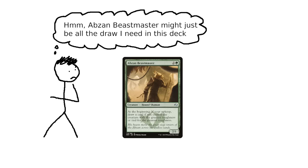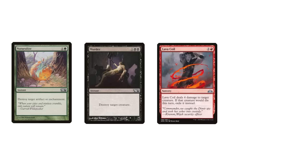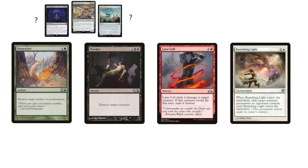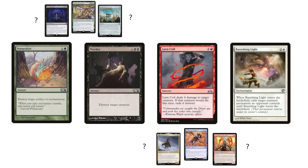As a counter scenario, one can imagine a universe in which players' removal options solely consist of Naturalize, Murder, Lava Coil, and Banishing Light, to be played in whatever quantities the player wants. In this universe, a player is forced to spend more time thinking about questions like: how much am I worried about enchantments and artifacts? How many creature removal spells do I need to deal with opposing pressure and win cons? The question isn't what specific removal spells a player needs, but rather how much of these stock options.